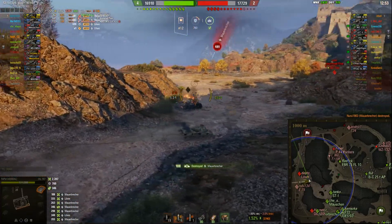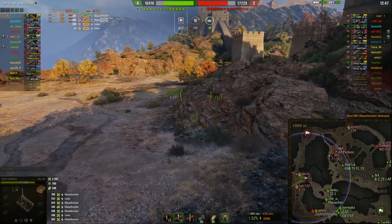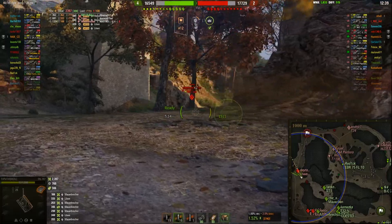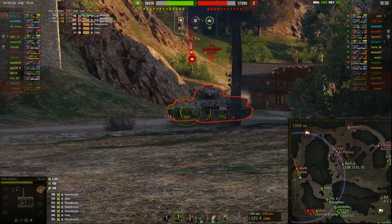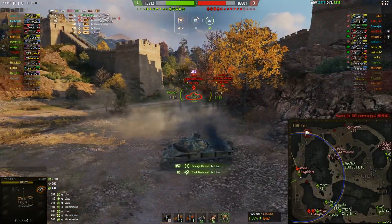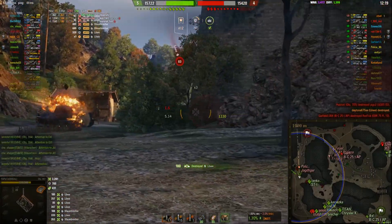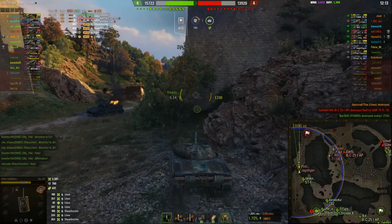The Löwe has got quite a buff and it's actually quite funny to play - I enjoy it. He gets penned by the Mauerbreaker. His team is far behind him - he's just relying on the fast DPM here. Let's see if he can avoid being penned by the Löwe. The Löwe has 297 pen with APCR, so he should actually be able to pen this one if he shot APCR instead of AP. And there is a Jagdtiger.